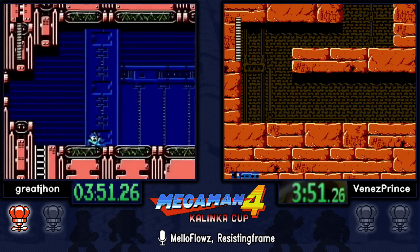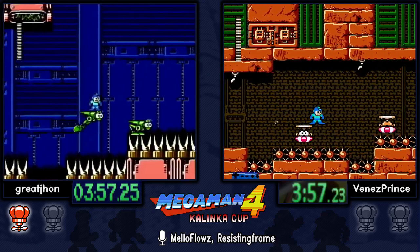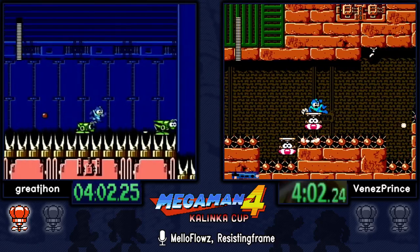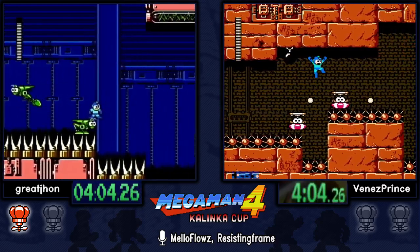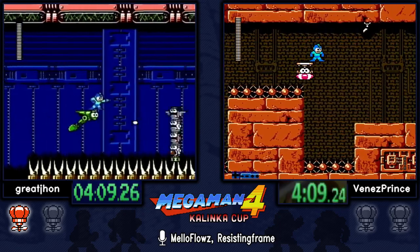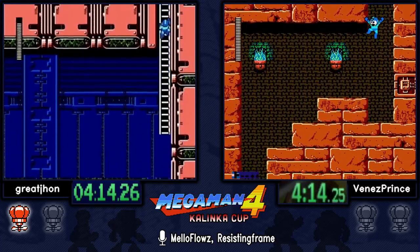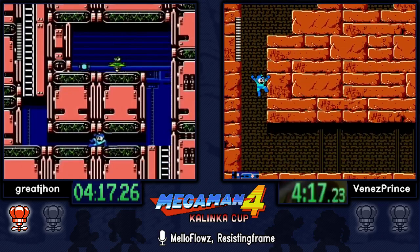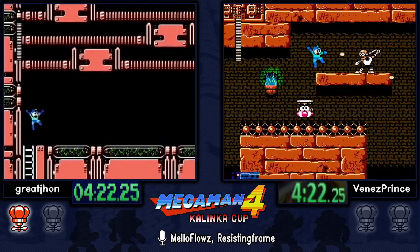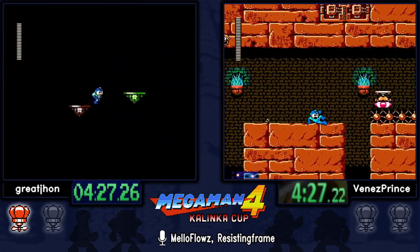One thing we didn't mention is the backup strategy in case you're ever low on Pharaoh — simply charge the Pharaoh shot and if an enemy touches the top of the charged shot without you shooting it, you actually don't lose any ammo. So you can pause and unpause and start charging all over again without using any ammo. It's a really good backup tactic to take out Wily at the very end when you're desperate.